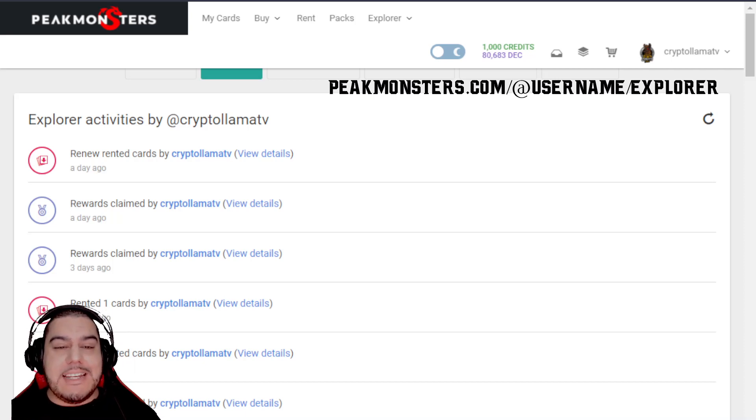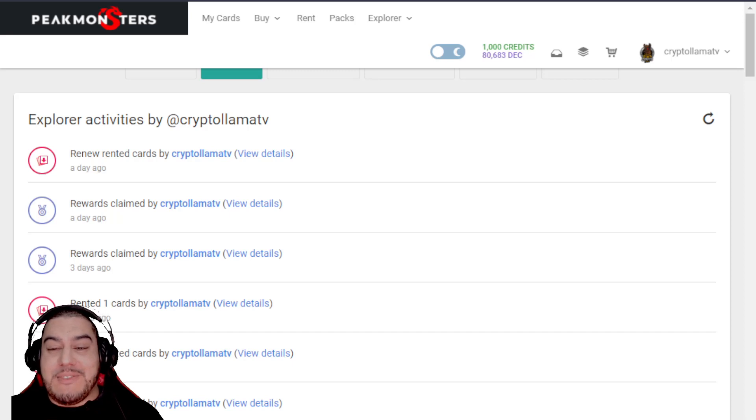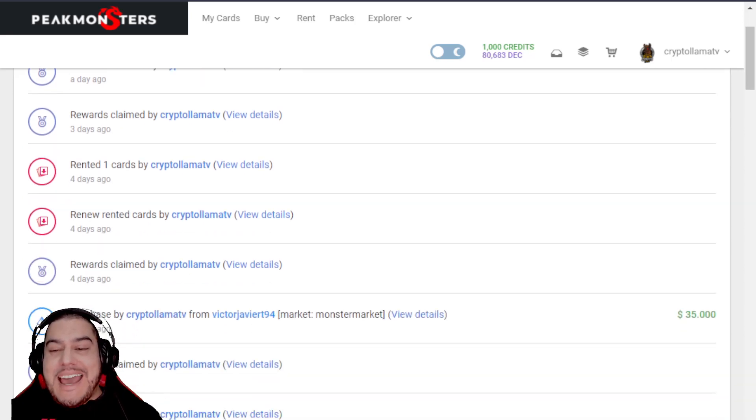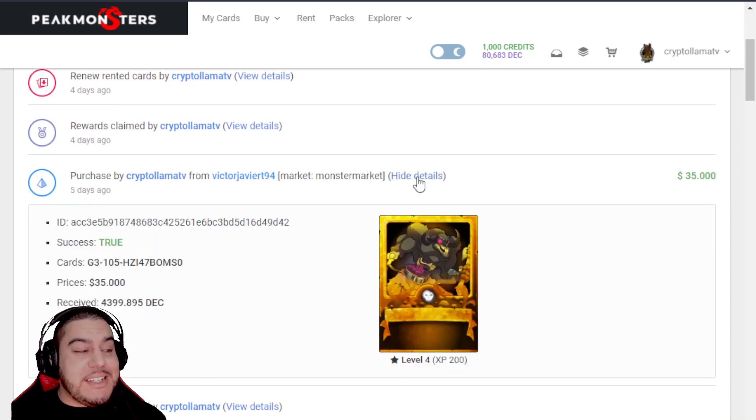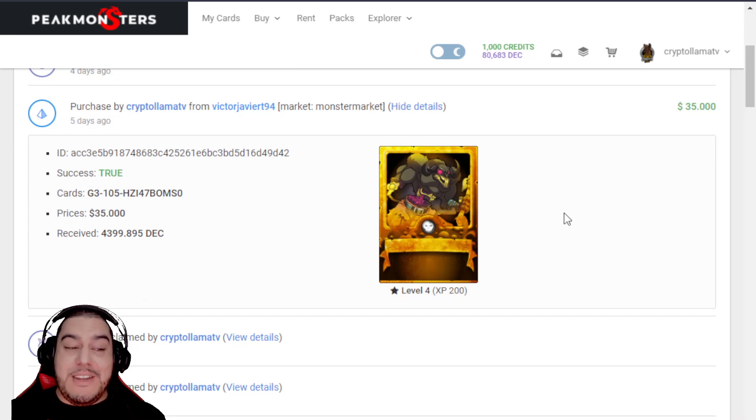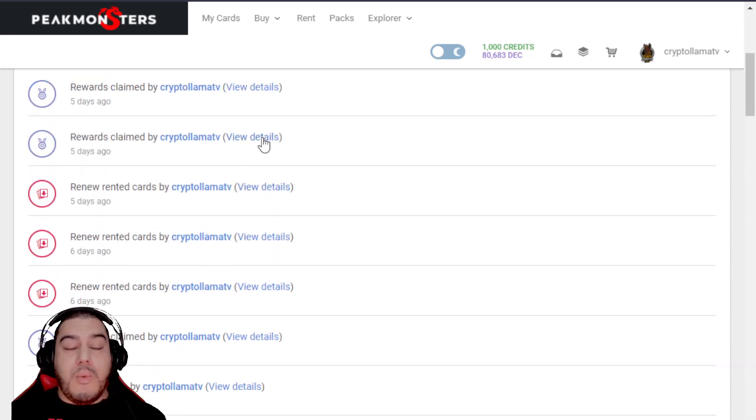This next one is also from Peak Monsters — the card explorer — and it is brilliant. If you've ever clicked to claim your daily quest or season rewards and it either timed out or you sat at a loading screen only to find out you missed your rewards entirely, this is your solution. You can go down and see every single operation that has been made on your account, including purchases, and you can also see what rewards were claimed and what you got in each of your daily quests. Very easy to use as well.